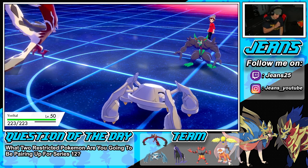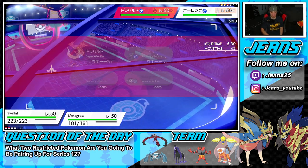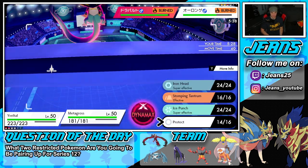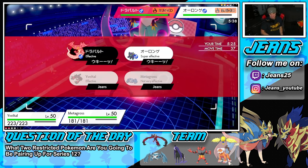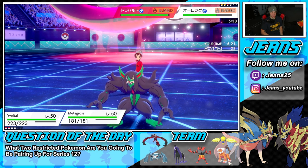I'm not too worried about the Grimmsnarl — he's burned, just there to set up screens. I could drop a Sucker Punch, and I'm going to double down into Dragapult. Do I Steel Spike for a defense boost, or do I Max Hailstorm to make sure we get the KO? I think we make sure we get this KO — let's double down.